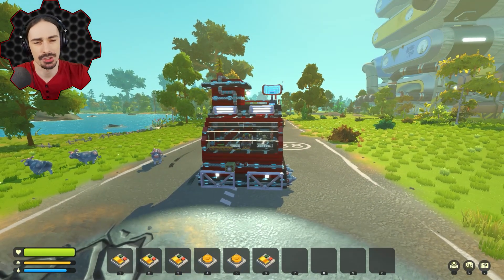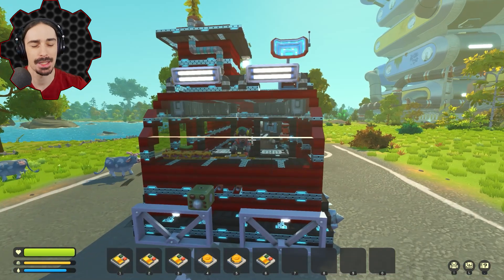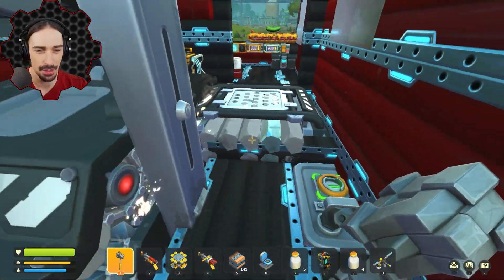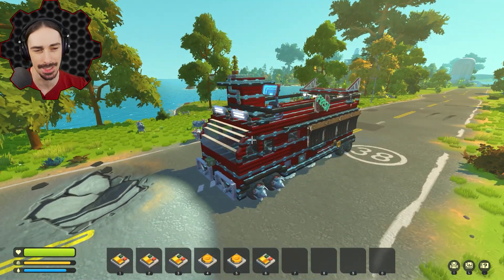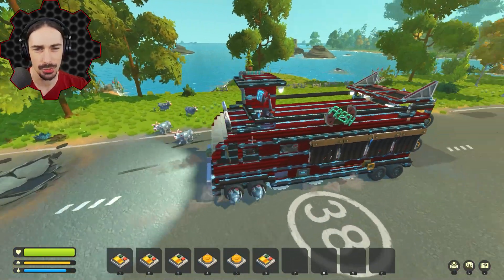Welcome back to Scrap Mechanic survival nomad edition. We're starting right where we left off — we have our craft bot still crafting all of the resources that we mined after improving our mining vehicle immensely, going from gas to electric tank steering.